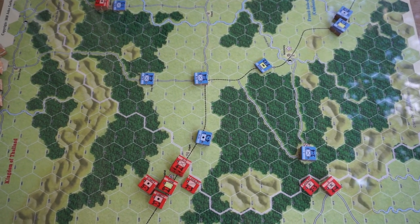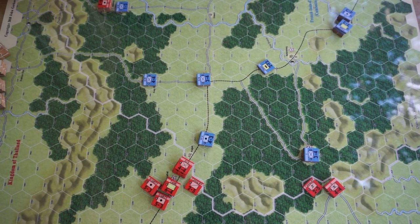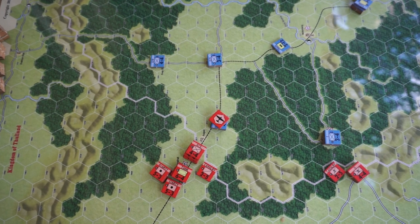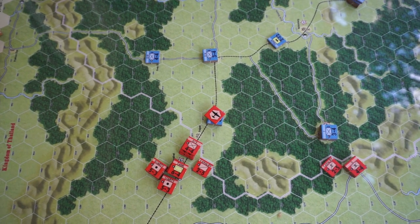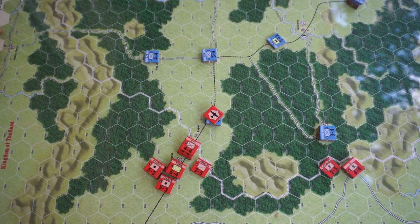This is kind of like a mini Blitzkrieg situation. The Thai player has a lot of artillery, armor, and air superiority, and all that put together gives them a combined arms advantage. They're trying to steamroller over the French to grab some territory, and the French are trying to slow them down while preserving enough of their manpower that they can maybe hit them back.